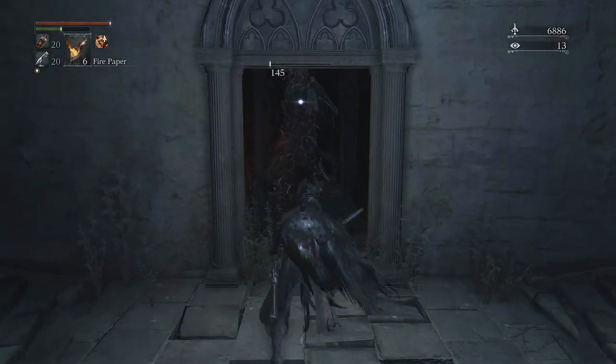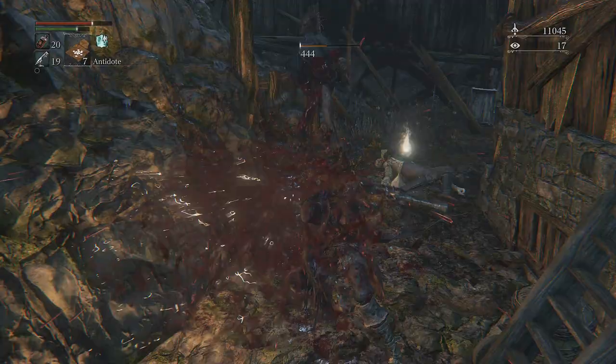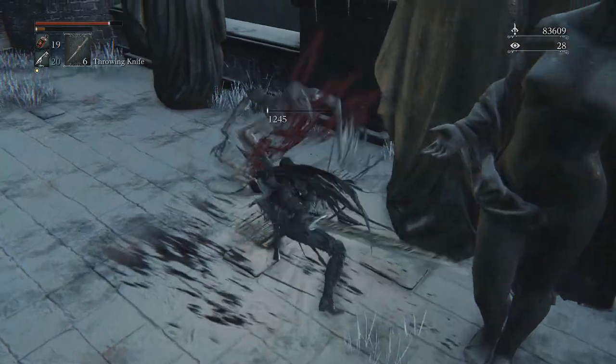You can farm for some twin shards from certain enemies such as the Snatchers, the Giant Snakes, and some of the Wolfmen in Forbidden Woods, the Undead Werewolves and the Gargoyles in Cainhurst Castle.